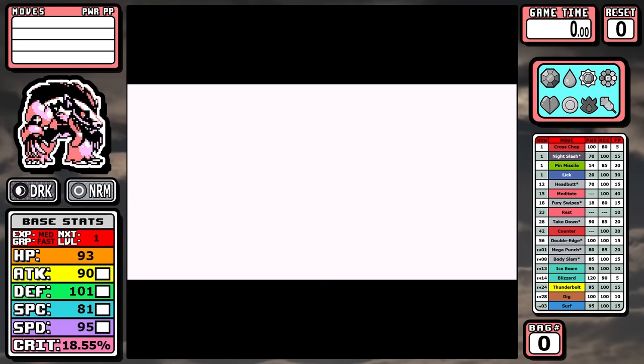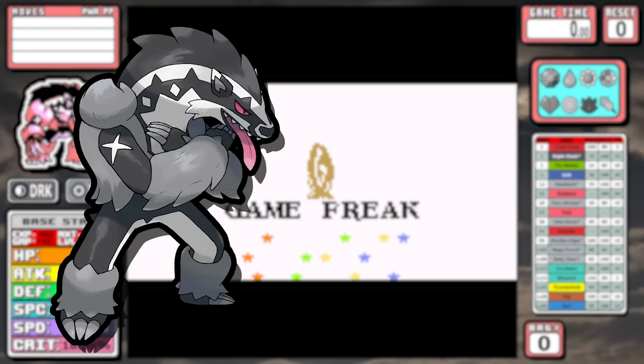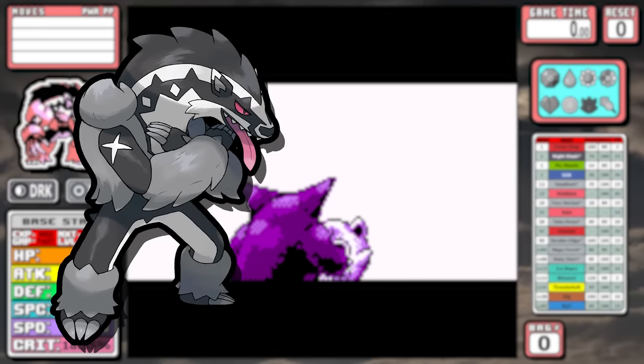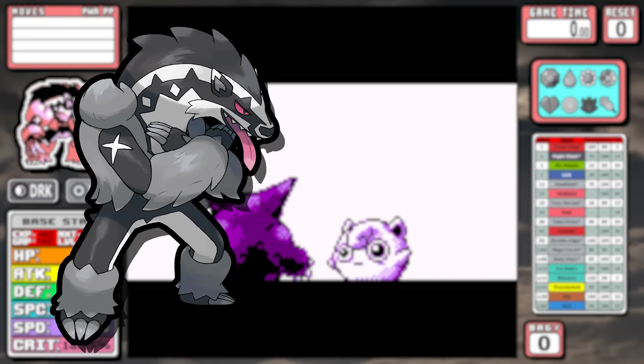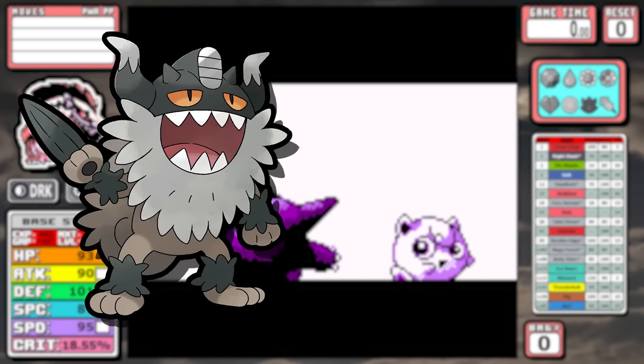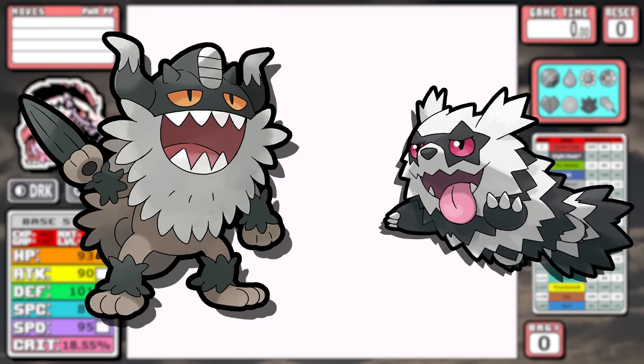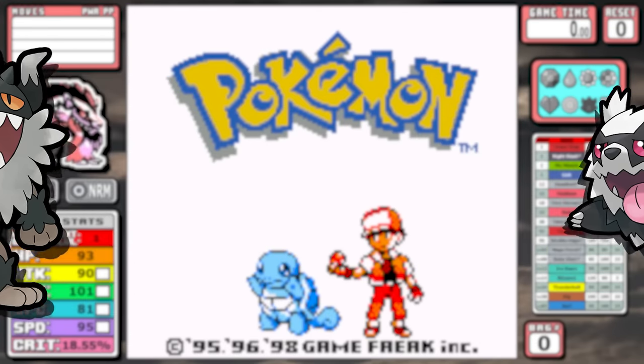Today we're doing a solo run in Pokemon Red and Blue with Obstagoon. This might not be a Pokemon you think of when thinking of powerful Pokemon from other generations, but I just have to admit that I love this Pokemon and I love the word goon. New evolutions to existing Pokemon and regional variants are both things I really like, and this long-tongued rockstar covers both of those boxes for me.